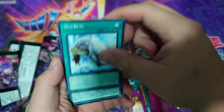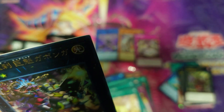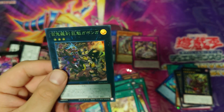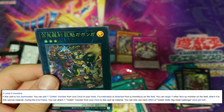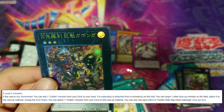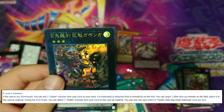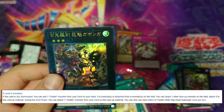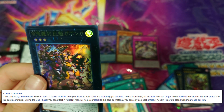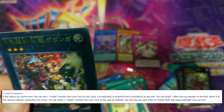We have a fish effect support card and an ultra rare — what is this? It's Goblin Rider Big Head Gabonga! Requirements: two Level 3 monsters. When this card is XYZ summoned, you can add one Goblin monster from the deck to your hand. If a material is detached from a monster on the field, you can target one other face-up monster on the field and attach it to this card as material. During the end phase, you can attach one Goblin monster from the deck to this card as material. Each effect is once per turn.